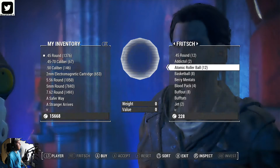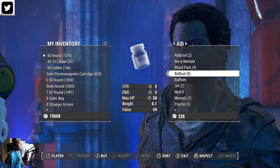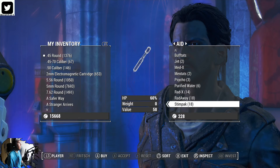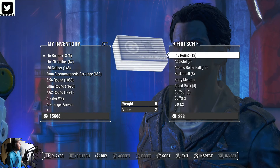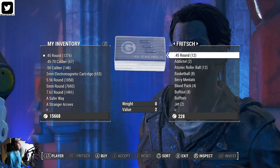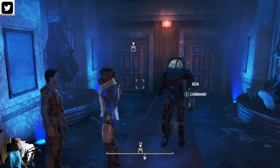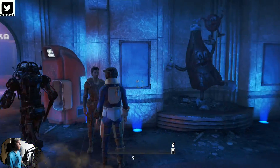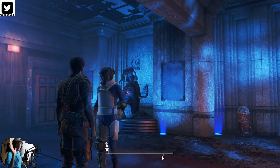Let's see what Fritz has in his shop. Atomic Rollerball — I can't say I've ever seen that before. He doesn't really have too much. He does sell tokens straight up. Nothing really interesting. Well, that's NukaCade for you — so we are going to conclude this episode here. Thanks for watching!